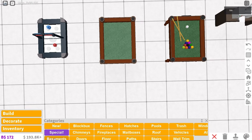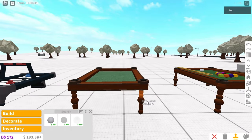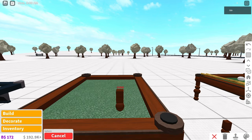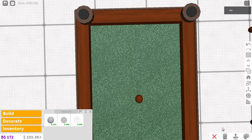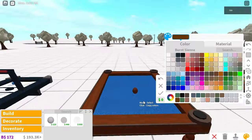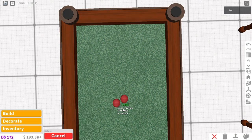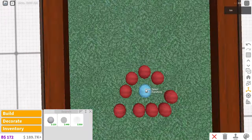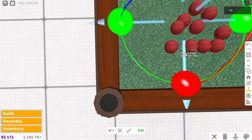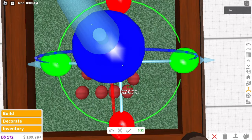So there is the snooker table, and now we're gonna do the balls. The balls have a certain colour arrangement - I think the black one goes in the middle, because that's the one you can't get in until the very end. I know there are red ones too. I don't actually know the colours of snooker balls - I don't watch snooker. My family watches it but I just find it boring - I'm sorry if you like snooker, I mean it's a cool sport, I just can't watch it.